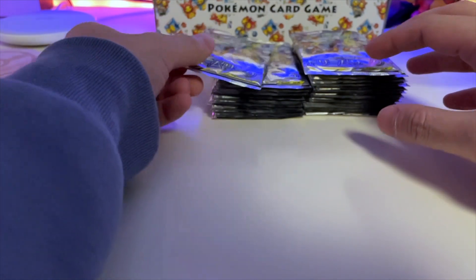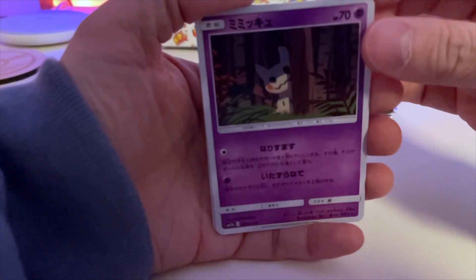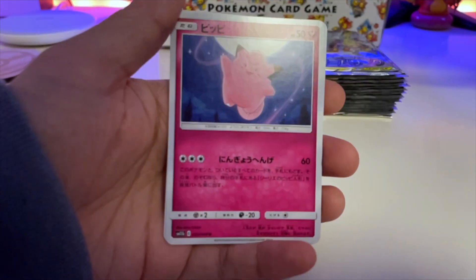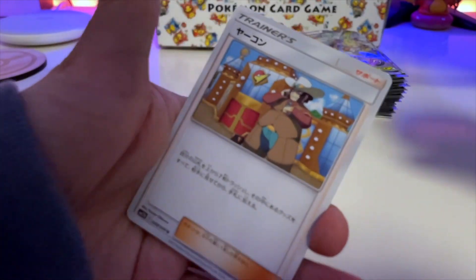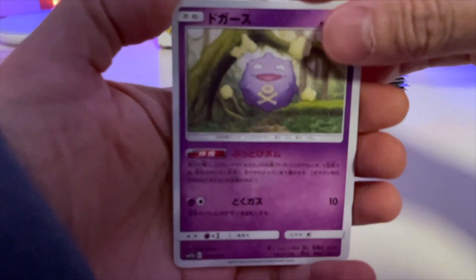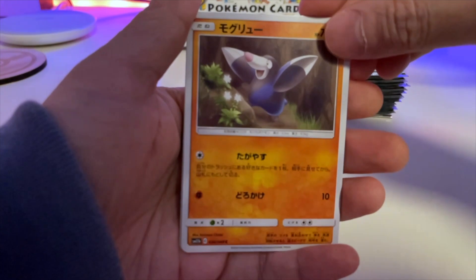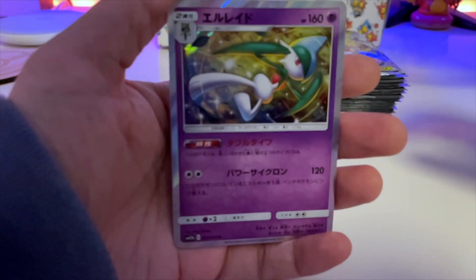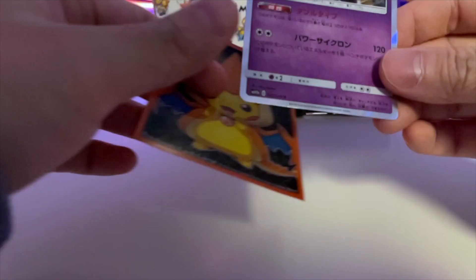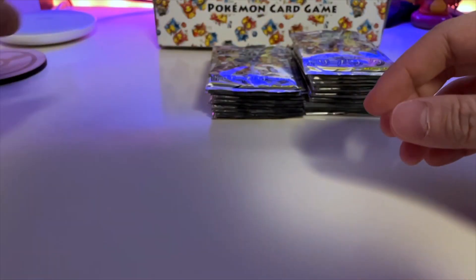We've only gone through two packs but we already got a full art, which was nice. We got Mimikyu, the Pikachu imposter. This frog guy, Magnemite, Clefairy, and a Trainer card — boo. If it was a full art Trainer card that would be pretty cool. We got Koffing, Sneasel, the Excadrill pre-evolution, and Gallade. It's really cool, I like the artwork. Very nice. We'll put this in a sleeve.